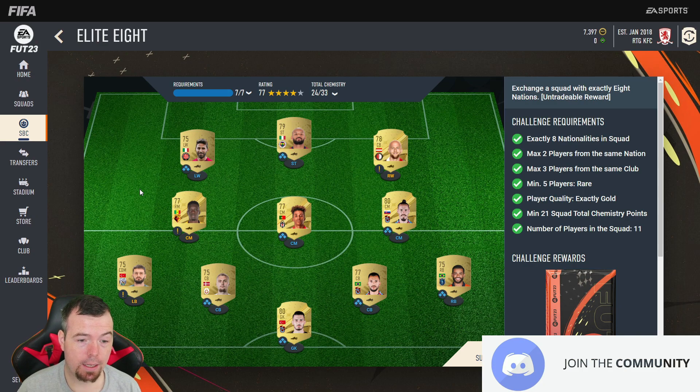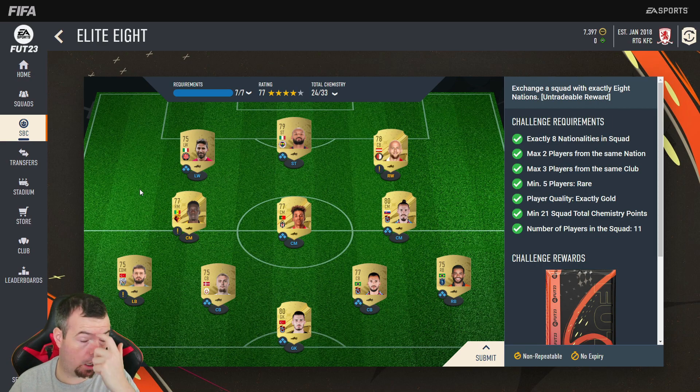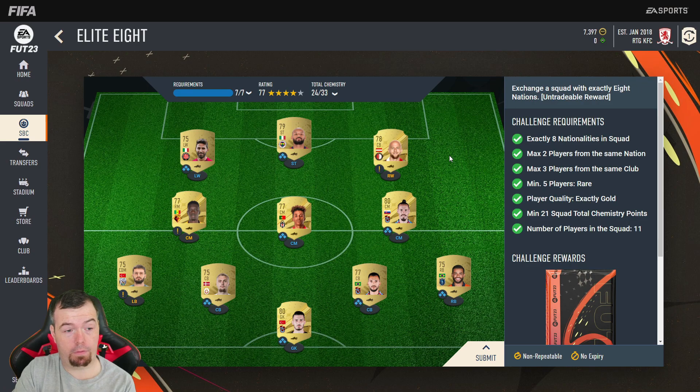With 11 players in the squad, I went Turkish League — very easy to do. Just go for a league that has quite a lot of gold players but also quite a lot of different nationalities. There's only two or three players that are from a different league; the rest is all Turkish. I've got two Brazilians, two Italians, and two Turkish players — but obviously one of them is out of league.